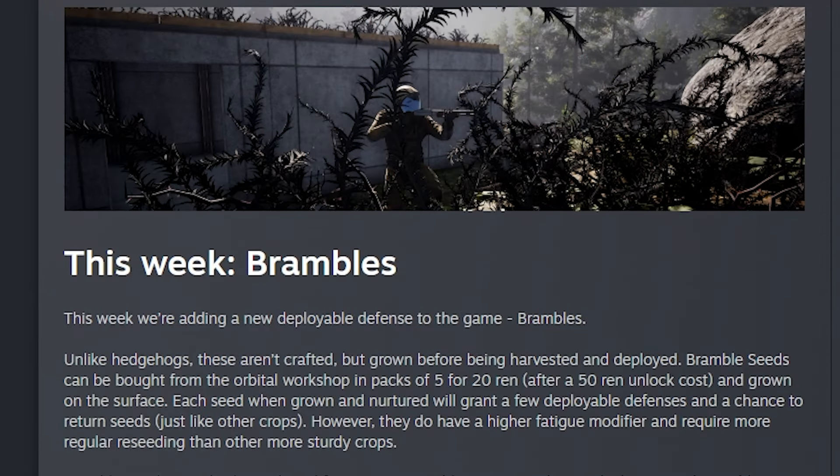They fixed the Nomad mission. Moving on to the only thing added this week, we have Brambles. Brambles is a new base defense in the game that you can grow from seed. You can buy them from the Orbital Workshop, making them available in any of the biomes or maps, DLCs, whatever. They cost 50 ren to unlock and 20 ren to craft. They do have a quite high fatigue modifier, but you do get seeds back, just like other crops. They require more regular reseeding than other sturdy crops.